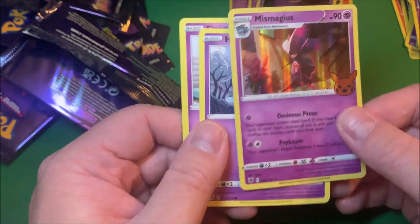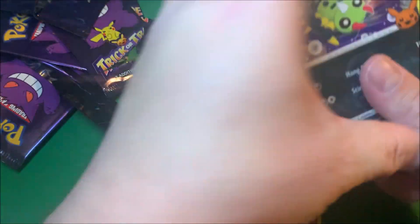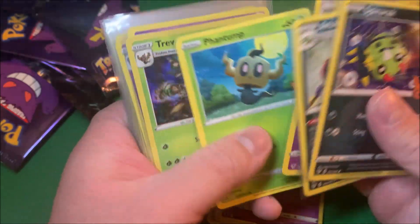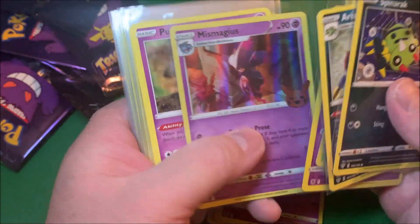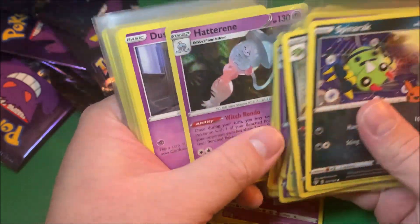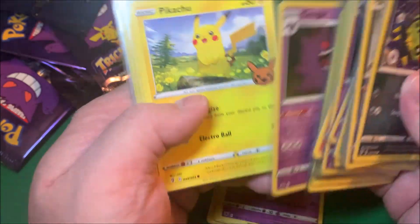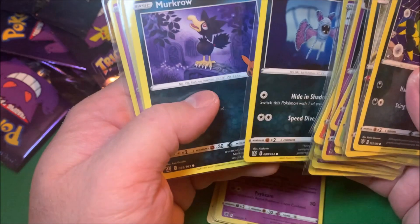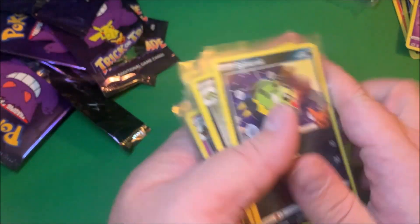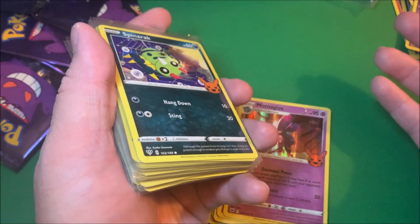Ruined the last pack for the trick at least. Mismagius, and there we go - second Sinistea. These are the ones I already have - I think this is like a full set. The Haunter that my brother traded or gave to me, I think we got everything. That's the opening, thanks for watching, hopefully you enjoyed, and thanks again for watching!